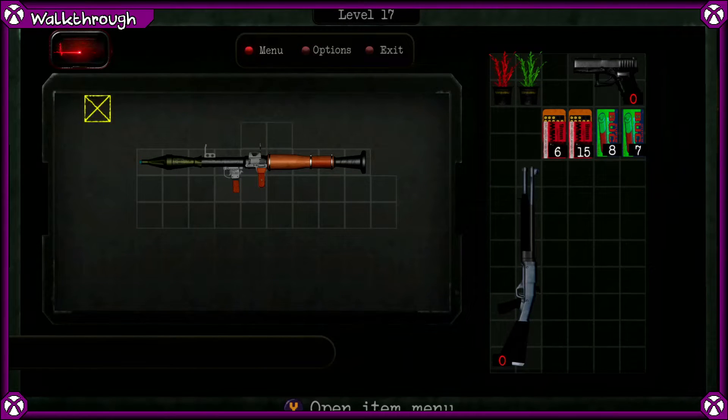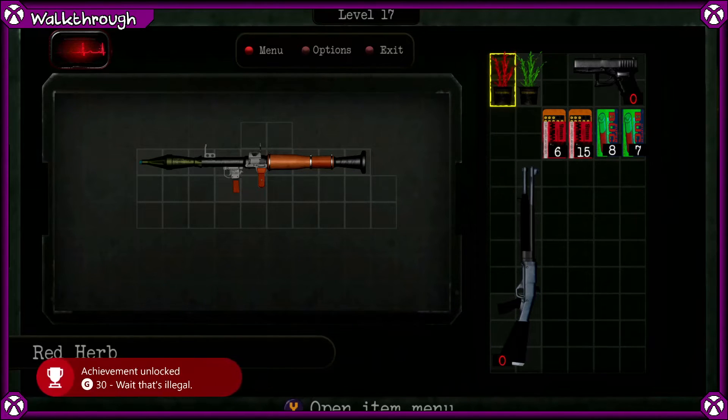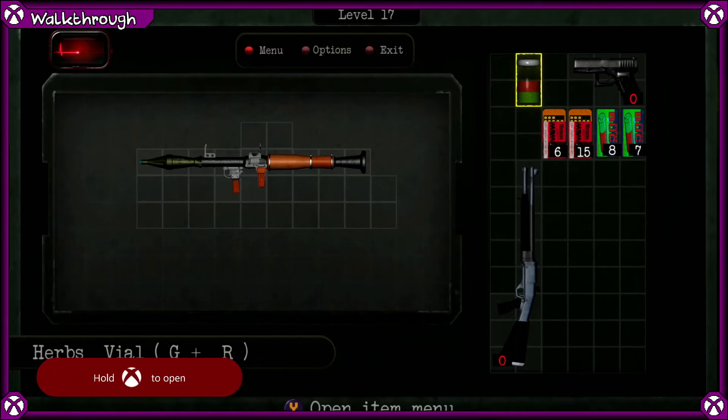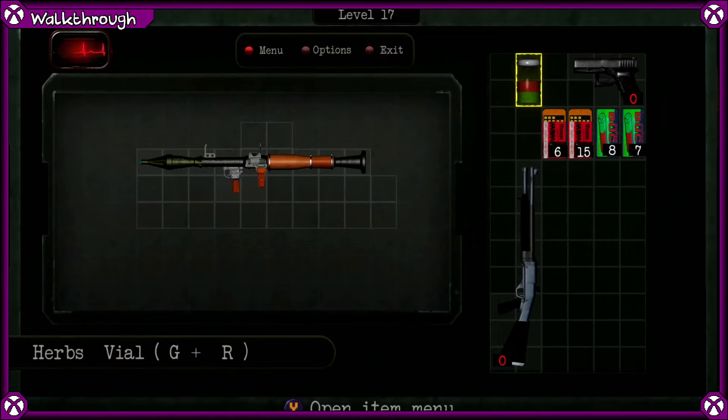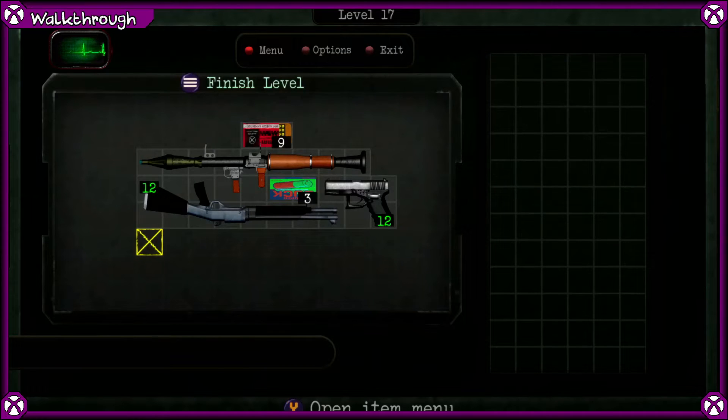Before we start this one, we are going to attempt to use the red herb. Y button, then use — that'll give us the achievement 'wait, that's illegal'. So we can then combine it with the green herb and use it. After reloading the guns, this will be your solution for level 17, and you'll get another achievement as well.